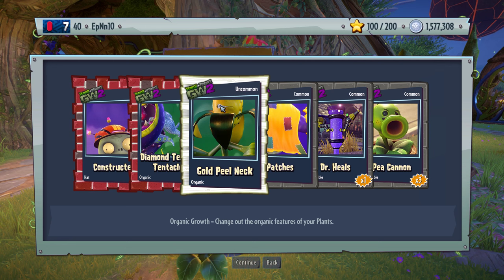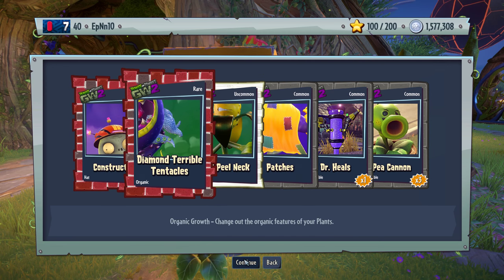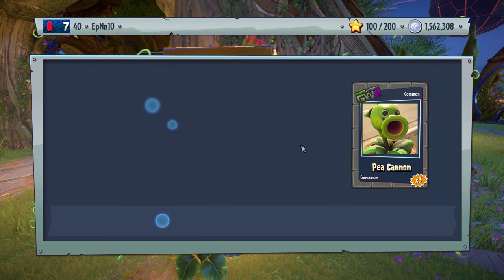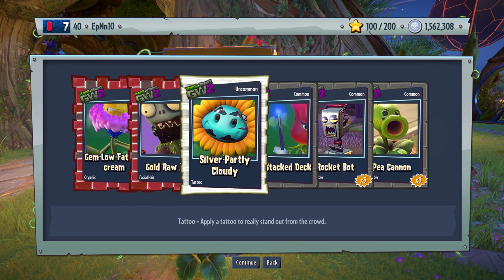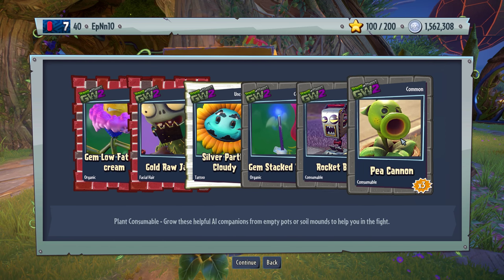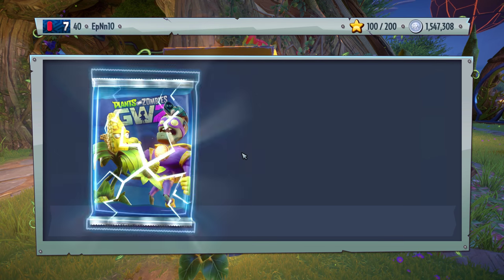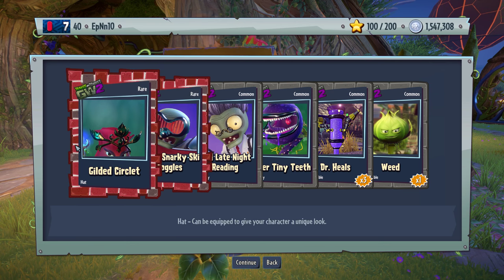Patches. Gold peel neck. Diamond terrible tentacles. And constructed — nice. Now we're like a quarter there. Gem — we have this silver, not so special. Pretty much already have all these in another version. Lighted circlet, that looks nice.